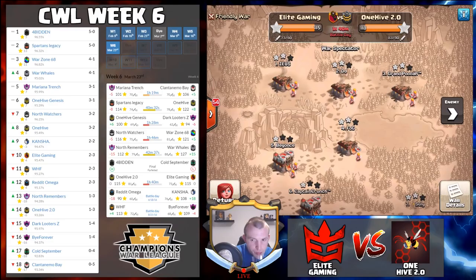Three losses in a row — it's been a tough couple of weeks. Last week we really struggled at 10v10 against One Hive, but we came out firing on this one. Cold September did pull out of the league, so Forbidden get the win there — they are right up at the top. Spartans Legacy remain the only other undefeated clan, but they are currently up against One Hive and really have a lot of work to do.